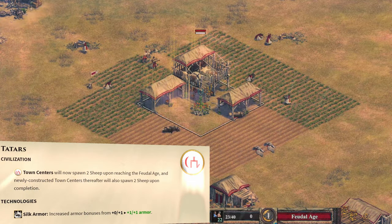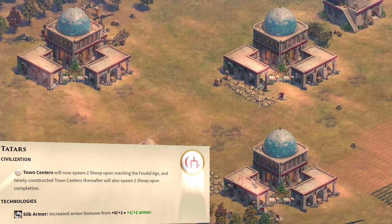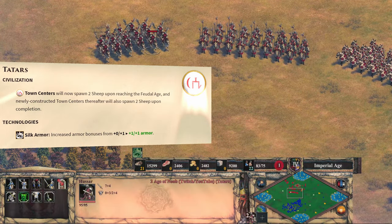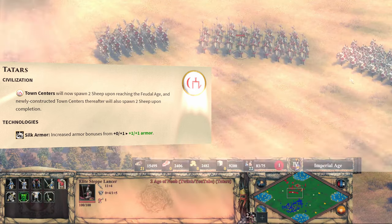The Tatars got buffed, although a bit strangely. They now get 2 sheep spawned at the TC when reaching Feudal Age, and 2 sheep with each TC constructed in the Castle Age. More importantly, the Lancers, Hussars, and Cavalry Archers will receive additional melee armor through their unique technology.